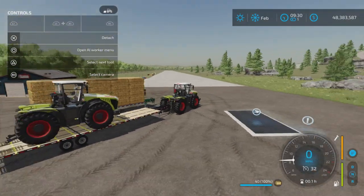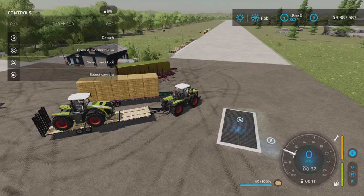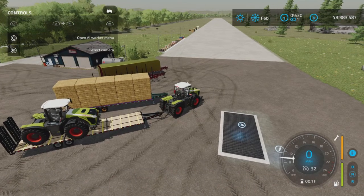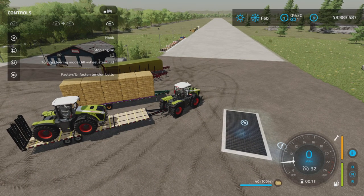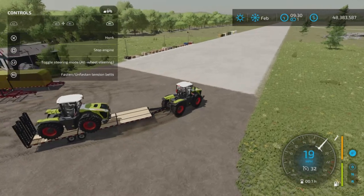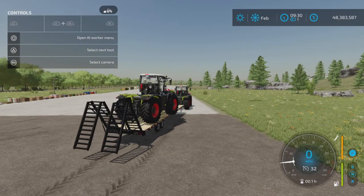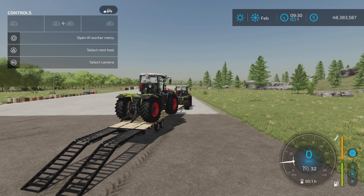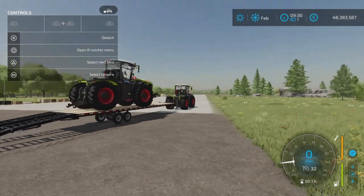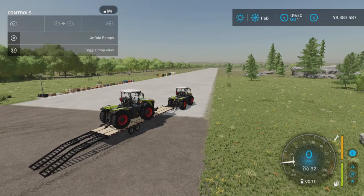The flatbed trailer is fairly simple. L1 and X unfold the ramps. R1 and R3 are the tension belts. L1 and X fold the ramps again.